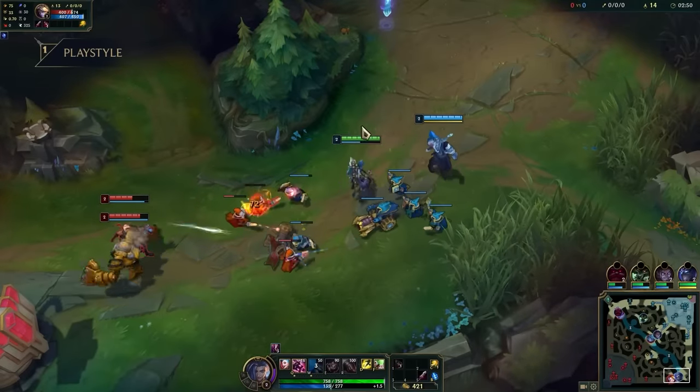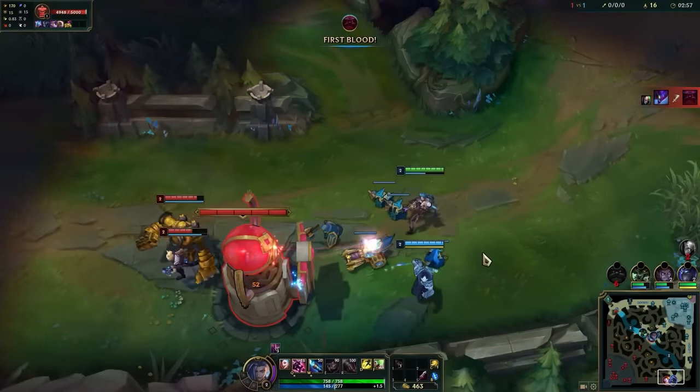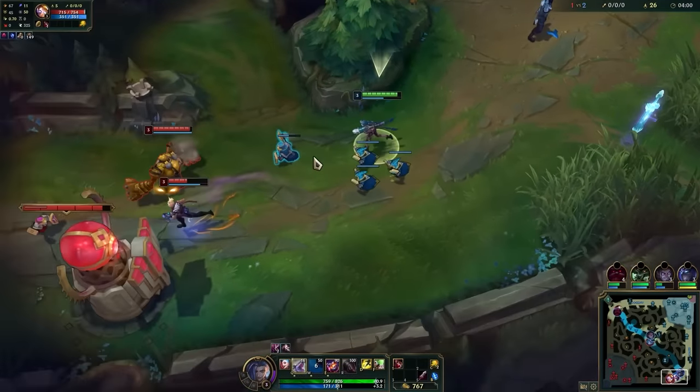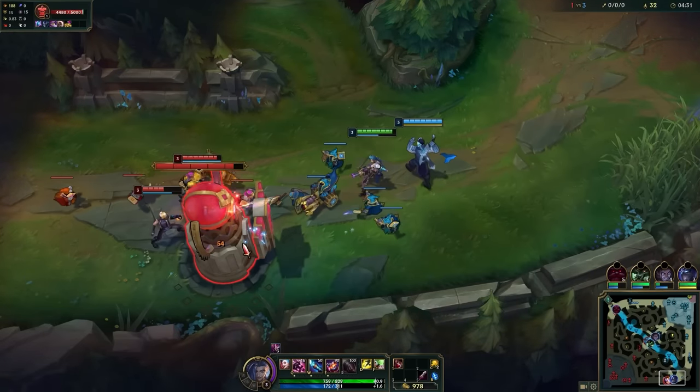Starting with playstyle, let's look at the lane phase. Obviously you can use a ton of different strategies as an ADC when it comes to winning lane, but what Jinx prefers to do during this time is to spam shove the wave into her opponent's tower.